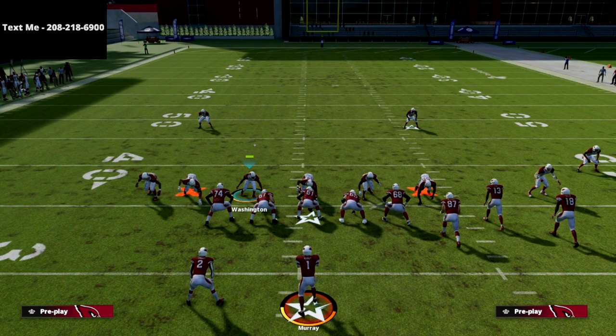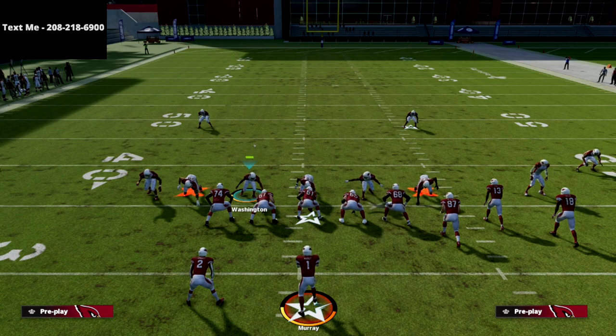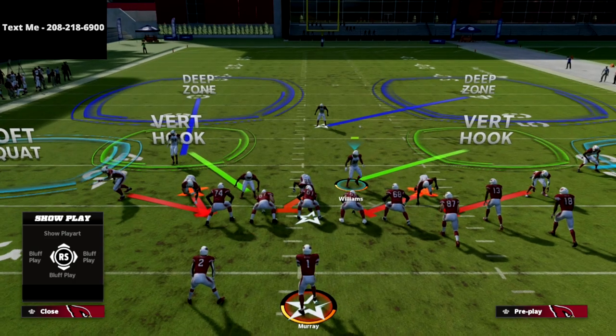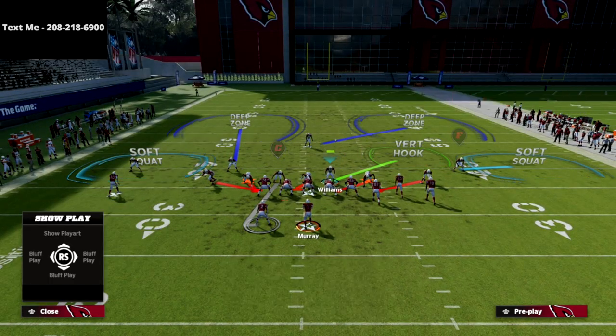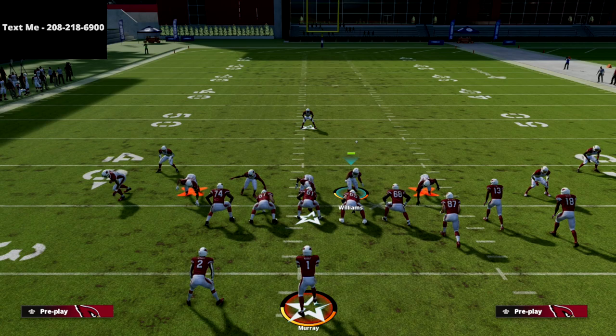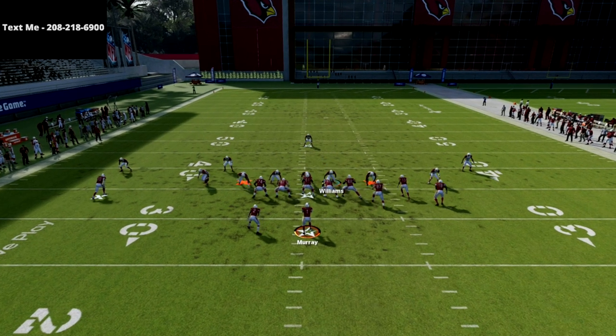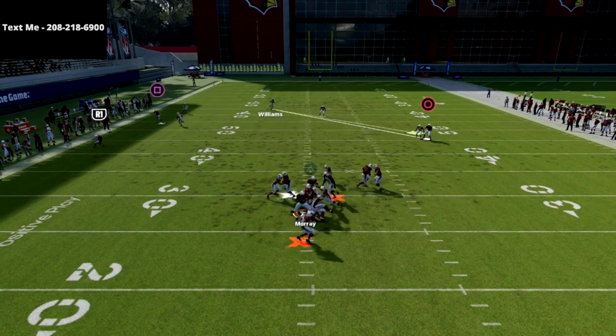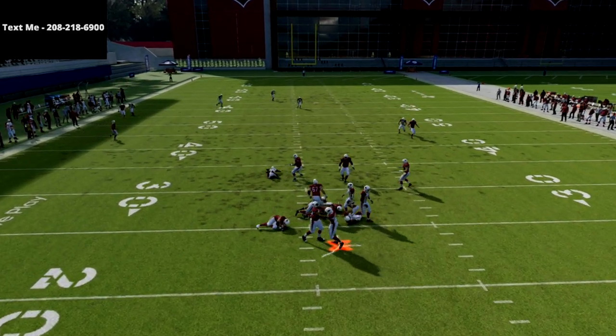All we are going to do is spread our linebackers, show blitz, and then take the linebacker on the left side and man him up onto the running back. That's it — that's literally all we're going to do. As you'll see, I'm going to max protect the gun bunch and we are going to absolutely scream off the edge against the gun bunch in Madden 22. We're just absolutely pushing the pocket.